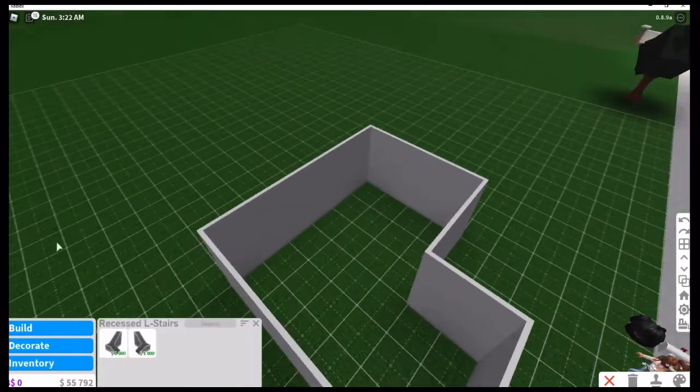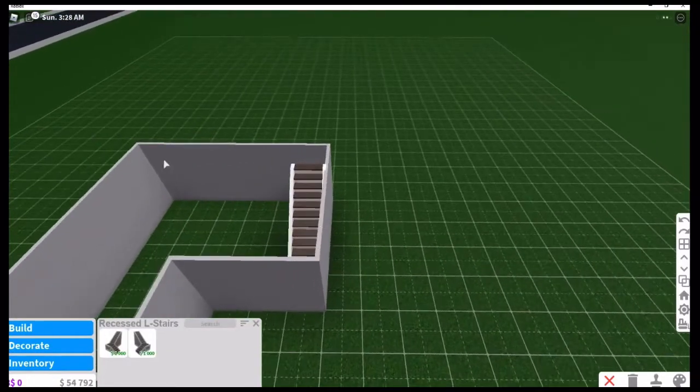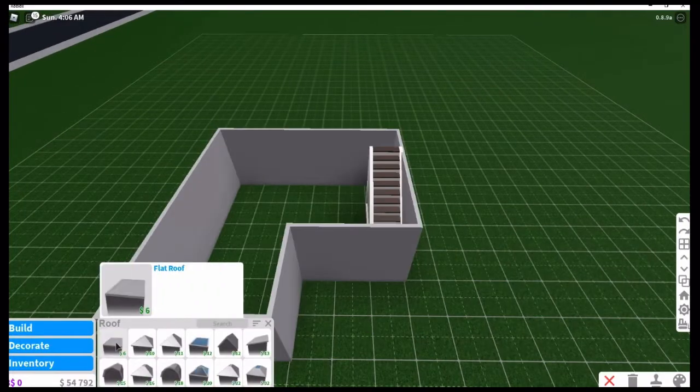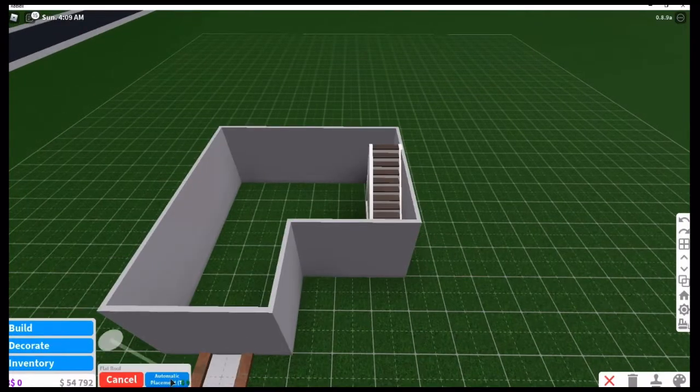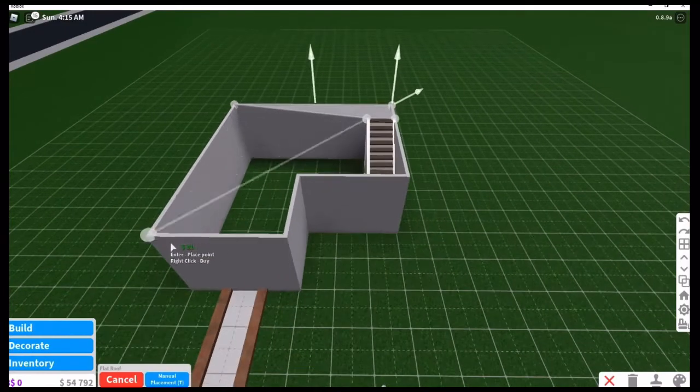If this is your first time doing the second floor, when you put the stairs you need to make sure that there is a gap so that you can walk into the other rooms. We don't want it too confusing, so just make sure to remember that gap.